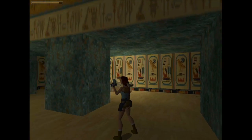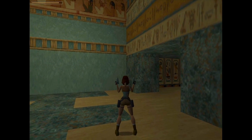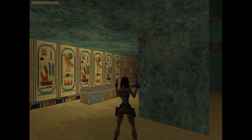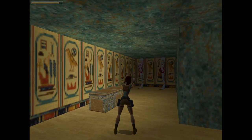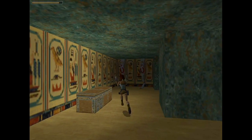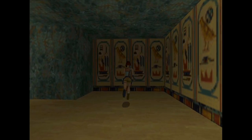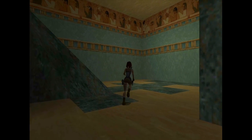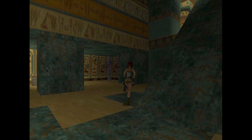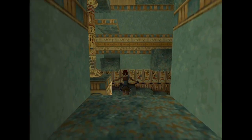There are two mummies on the far side. No mummies. Don't seem to be able to do anything here. They both definitely have shadows. We may be coming back to this chamber — there doesn't appear to be anything for us to do yet. So back out into the main room.